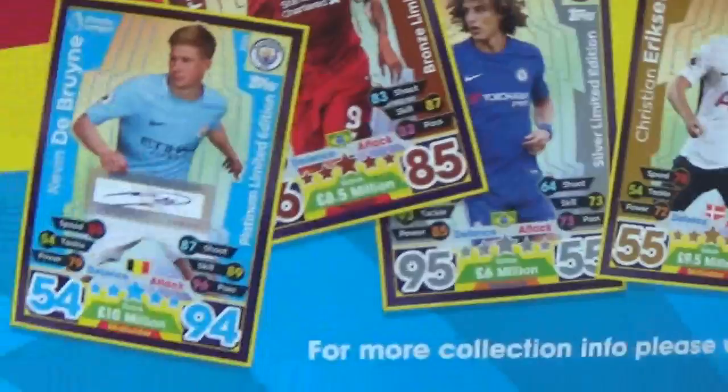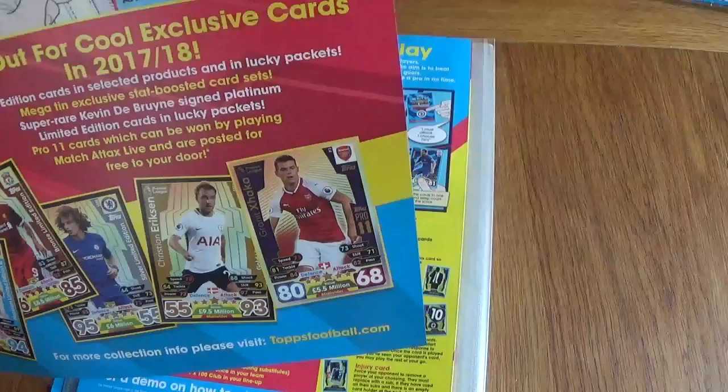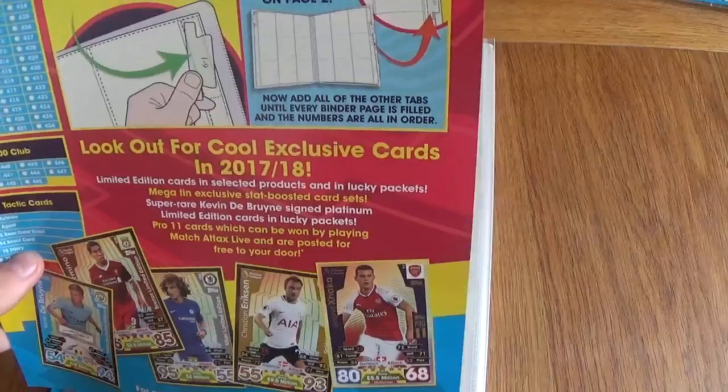Look out for cool exclusive cards — Limited Edition cards in selected products. New collector binder — organize your collection. That's quite cool, actually, that's actually a really good shout. Look at that — that's nice. Good idea, Topps. Good idea.